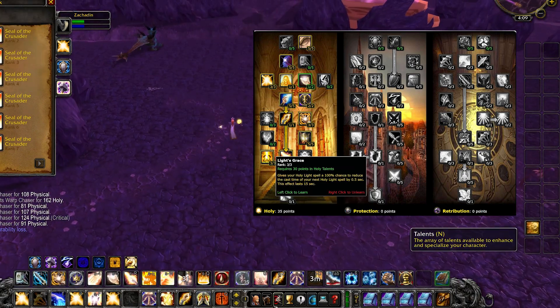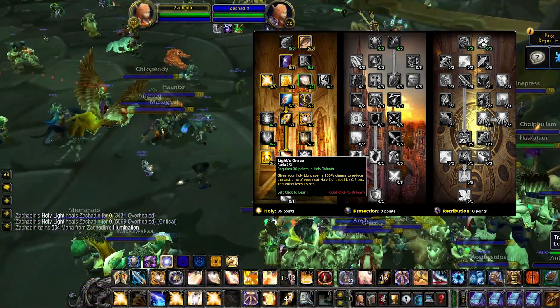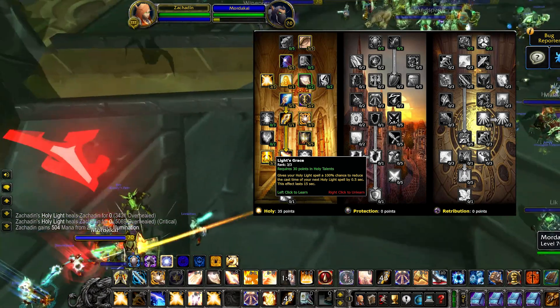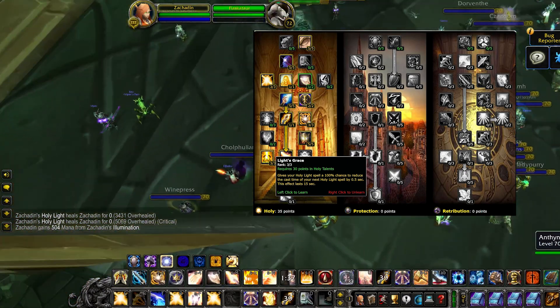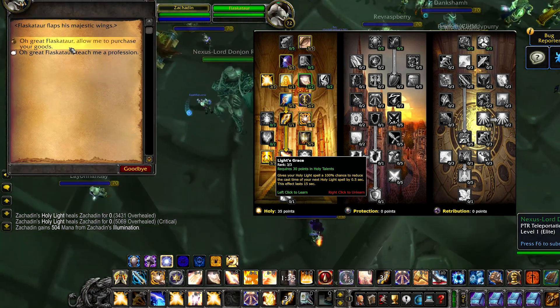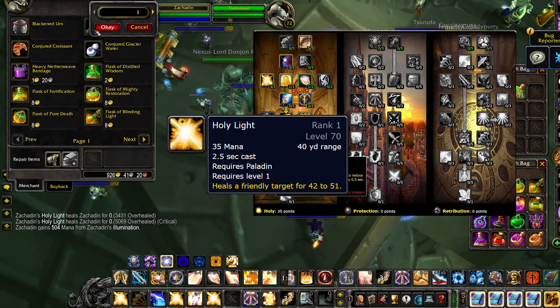Light's Grace causes your Holy Light spell to make your next Holy Light have a reduced cast time. Like Illumination, this talent also contributes to adding depth to the Holy Paladin playstyle. If you know you need to have Light's Grace up but you don't have a need to cast Holy Light at the moment, you can get Light's Grace up cheaply by casting Holy Light rank 1.